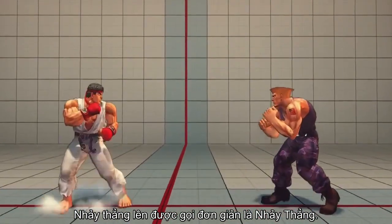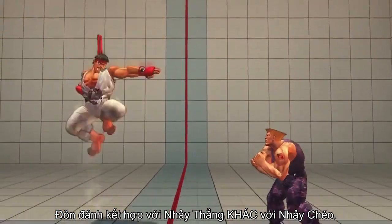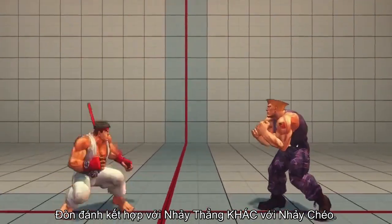Jumping straight upward is known as a neutral jump, and attacks performed during a neutral jump differ from those performed during an angled jump.